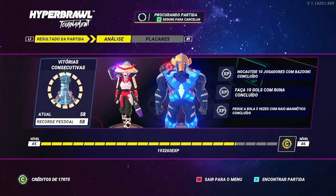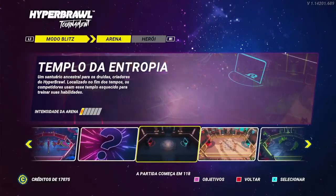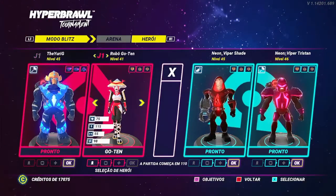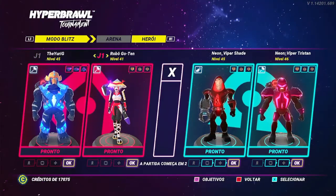This is my strategy to grind the wins in Blitz mode, which is the online version you play against bots. I pick the second map, the Temple of Entropy — it might have a different name if you're not playing in English. I pick a very strong character and a fairly fast character; that's all you need, and I pick up the hammer with both of them.